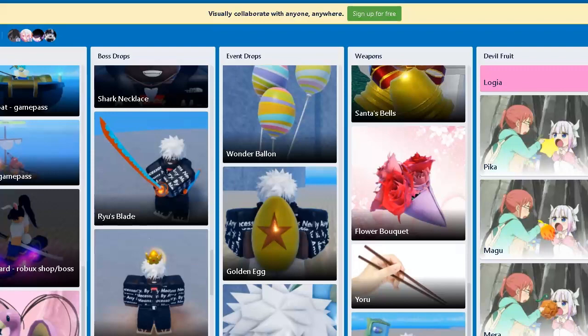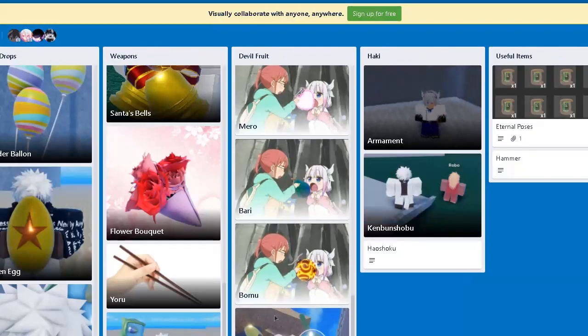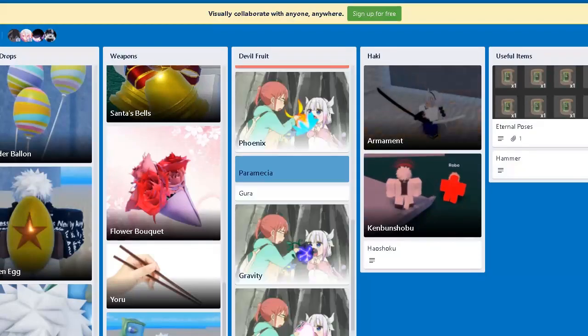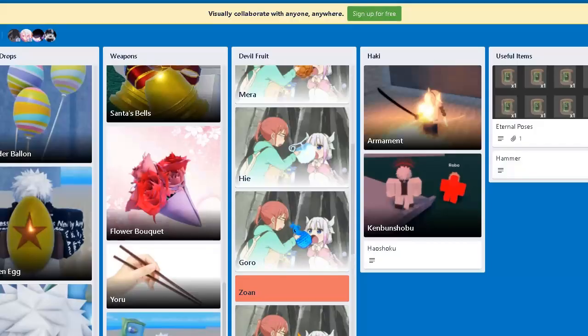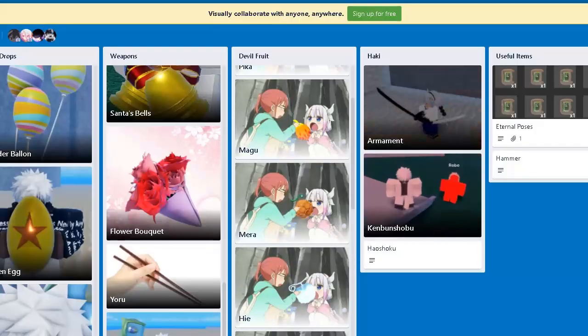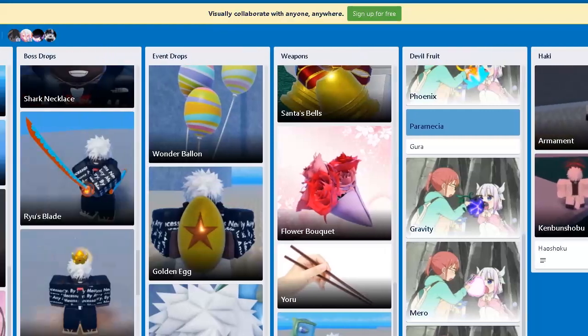Guru is technically a drop — but we don't see Guru fruit with a description here. If you want to see what Guru does, there's a showcase — just search up 'GPO Guru' and you'll find it. I'm sure everybody's hyped about it.